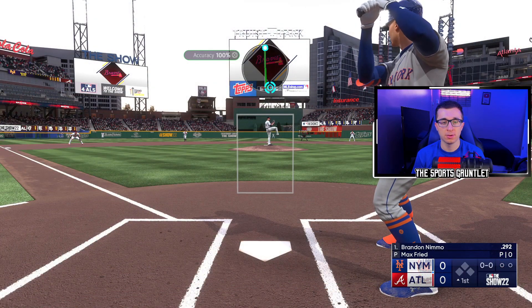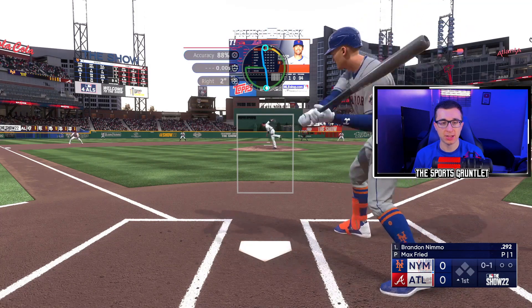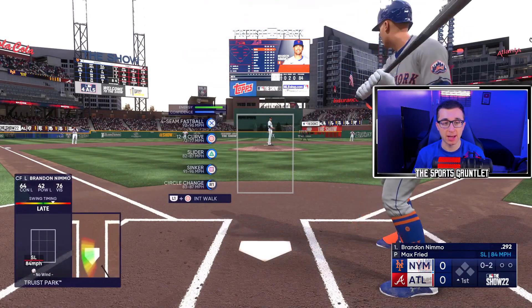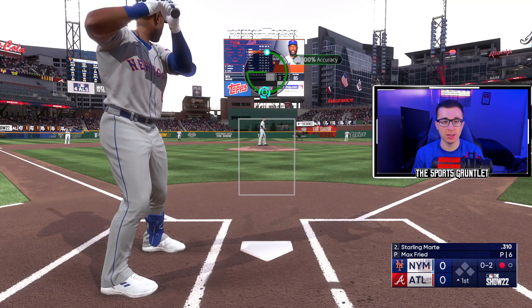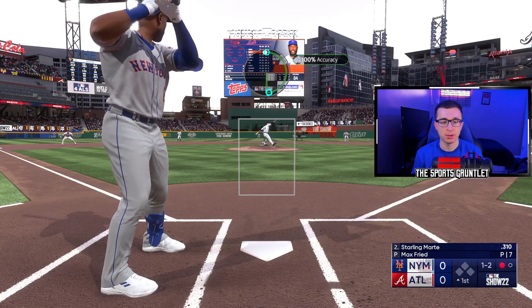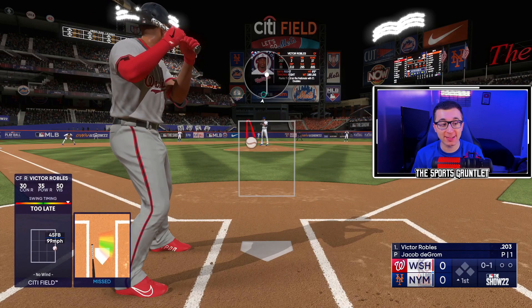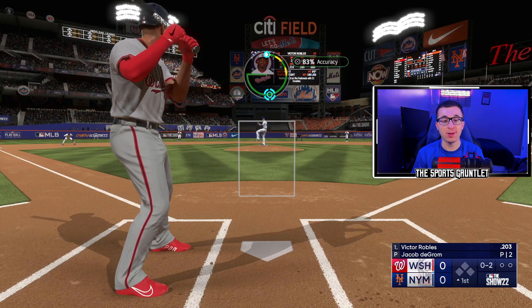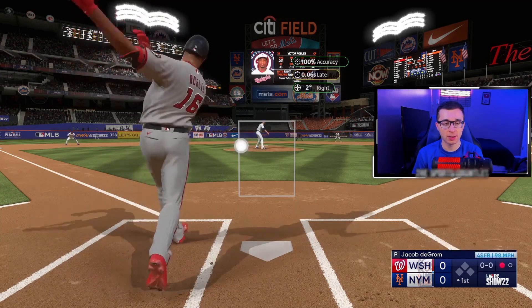Little NL East matchup right here — Braves vs. Mets. This is going to be what it comes down to for the National League East. I got the Mets — they just got DeGrom back. You got Scherzer, the lineup's been playing really good, they're hitting and scoring a lot. Doesn't seem like the old Mets to me. They're in the lead right now — why can't they hold on for another 60 games? Let's get the strikeout on Brandon Nimmo. We got an 0-2 count to Marte — sinker down and away, we get him. And look who it is, just as I was talking about him — Jacob DeGrom is back. Did he just lose his bat on the swing? I've never seen that animation before in my life. Let's go up and in fastball — no way he's touching this. Welcome back, Jacob DeGrom.